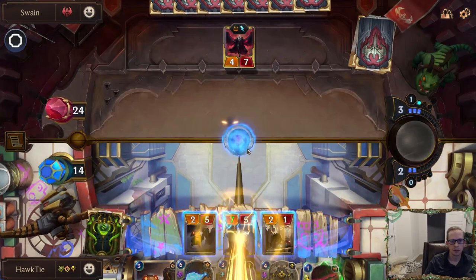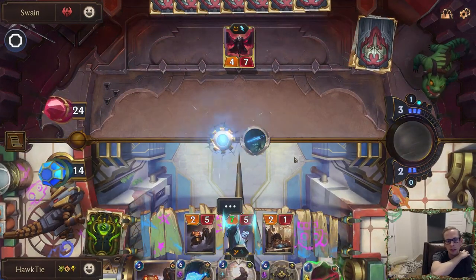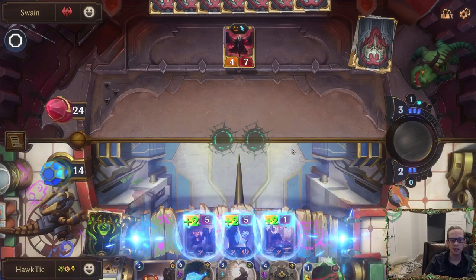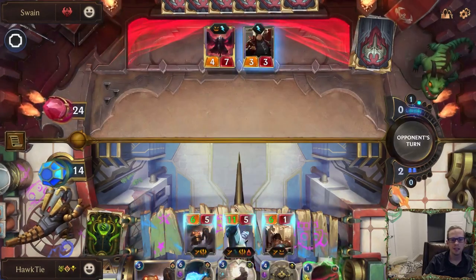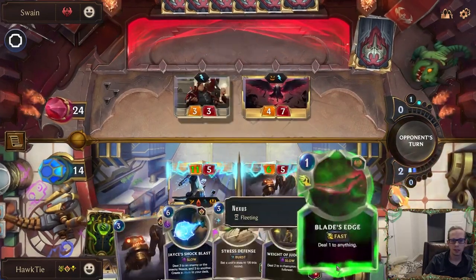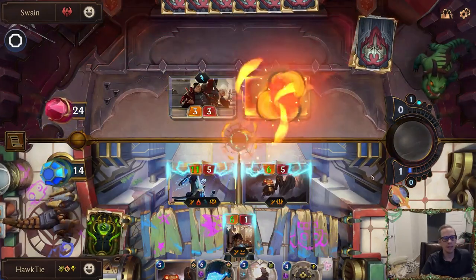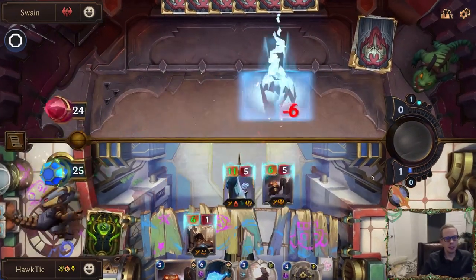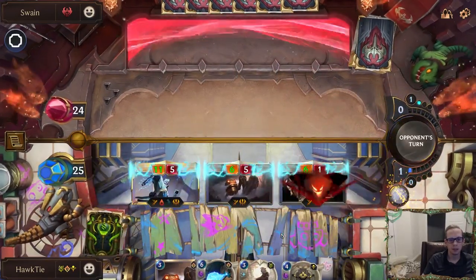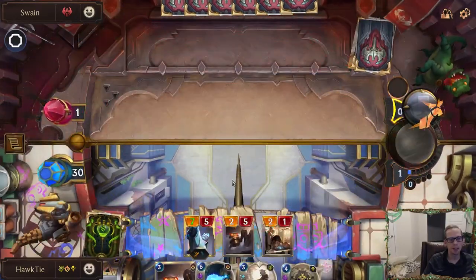Eager Apprentice costs zero so we get to play that first. Show me that again — get some keywords. Scout. Lifesteal. And you got scout also. That worked out really well. That's almost lethal — down to one. I'm back to 30. Then we can just Blade's Edge for the win technically.